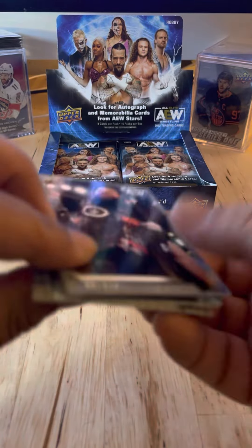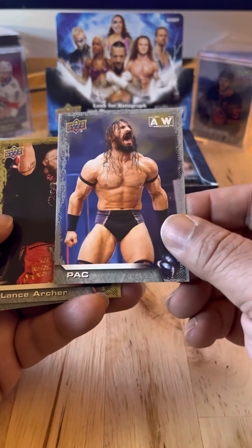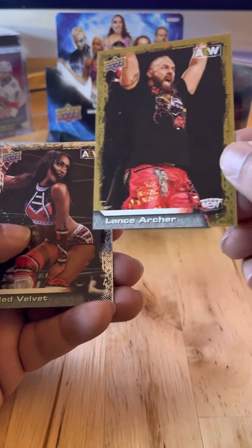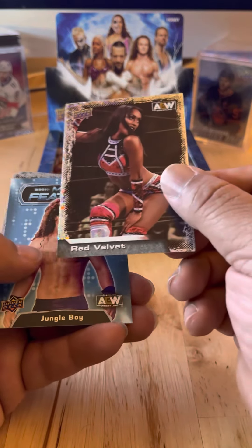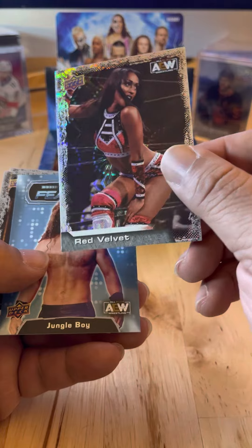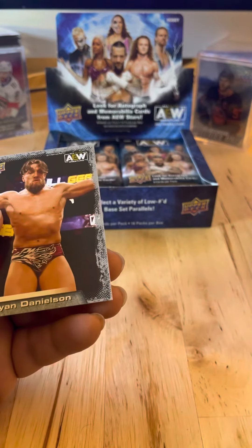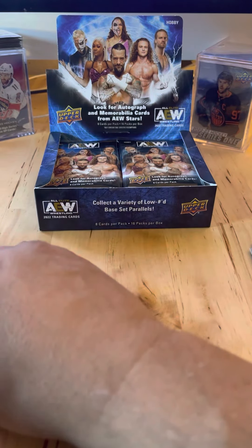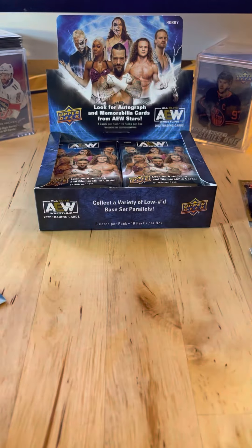Opening from the bottom — learned quickly. Orteez, Dustin Rhodes, Pac, Lance Archer, Red Velvet. Another little holographic one. Main Features: Jungle Boy. Kyle O'Reilly. Bryan Danielson. The gold one is a parallel.